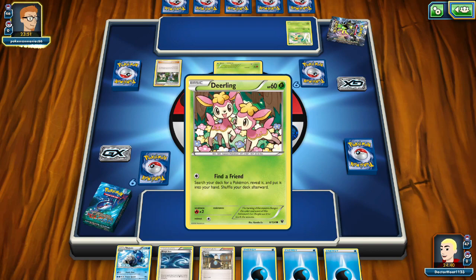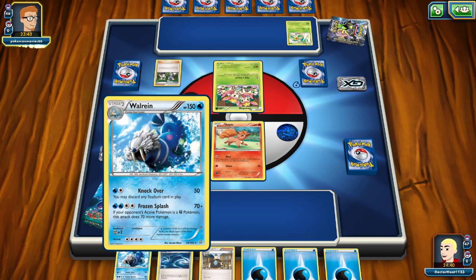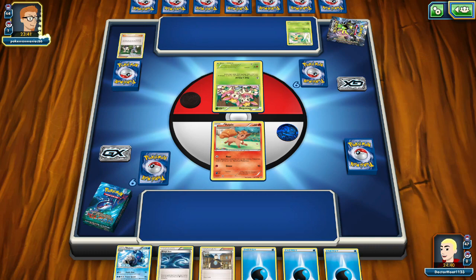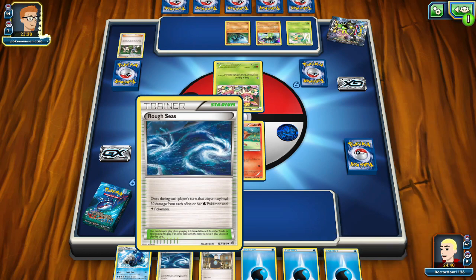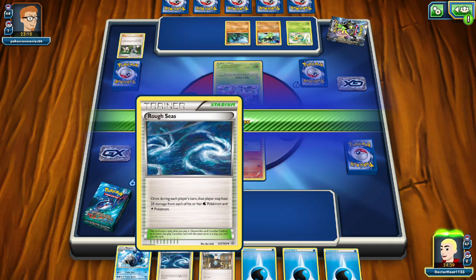They're sending out Deerling to search their deck for Pokemon - they can find other Pokemon. They have Zygarde. I saw this deck recommended for beginners. There's a stadium card: once during each player's turn, that player may heal 30 damage from each of their water Pokemon and electric Pokemon. I don't see any electric Pokemon so we might want to play this. Another card with the same name is already in play - I can't play this.